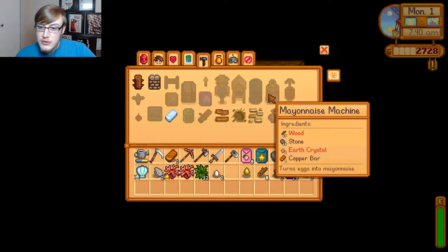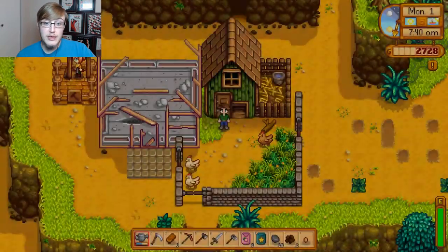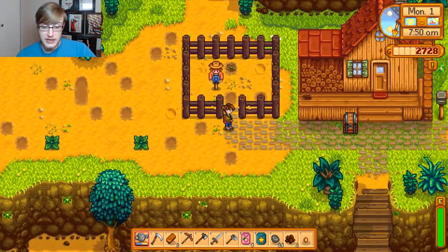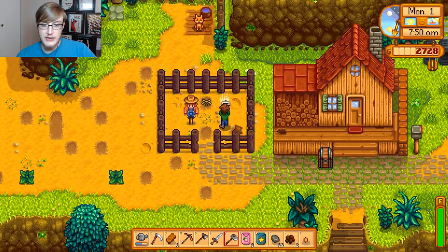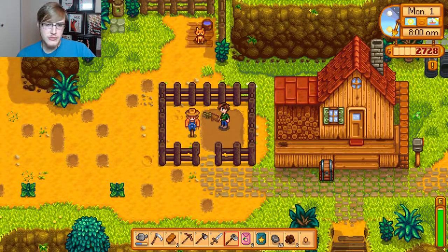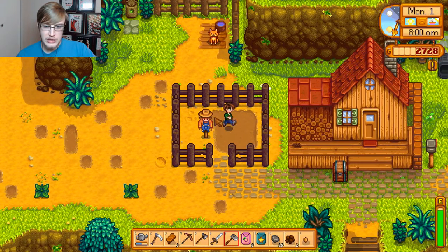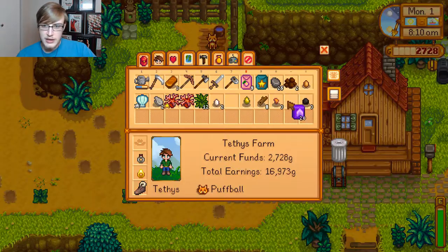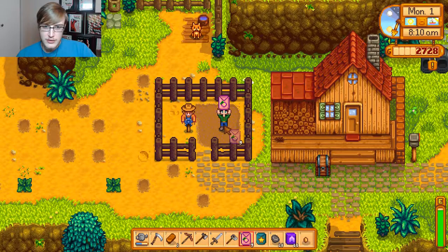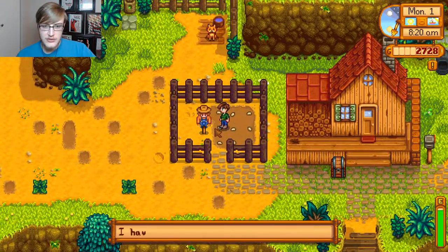Crafting - we could make a mayonnaise machine, which would be awesome. So once we get the melons and the starfruit planted, we're gonna head down into the mine and see if we can find a couple of earth crystals. We should be able to - it shouldn't be that difficult considering they show up at the early levels. Let's put the melon seeds and the starfruit.